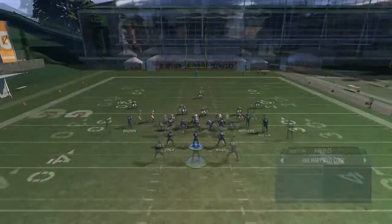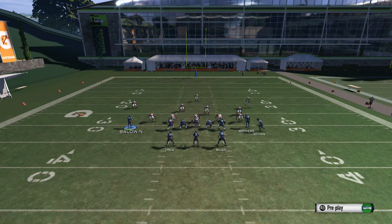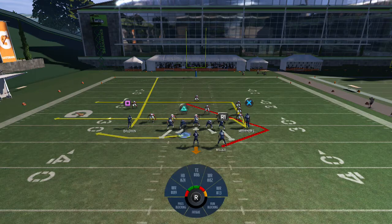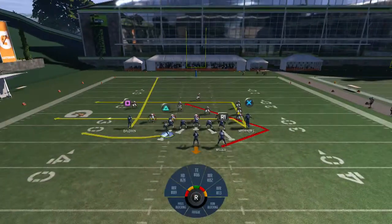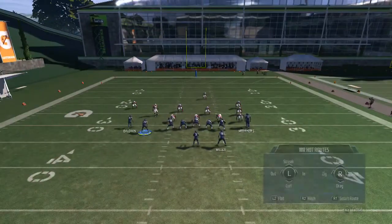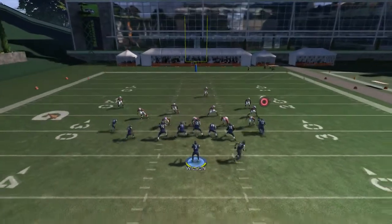Again, you can also do this route swap — move this guy to the inside, move this guy to the outside as well. You can have a double motion of routes over here, so you can have like a bunch. You can do that as well, so you guys can see there.